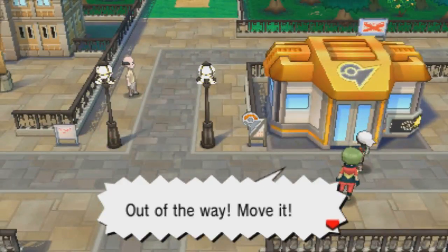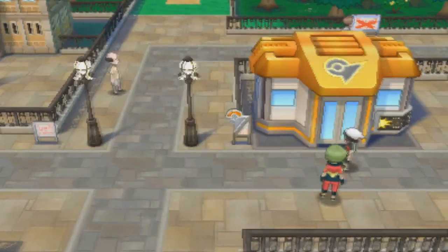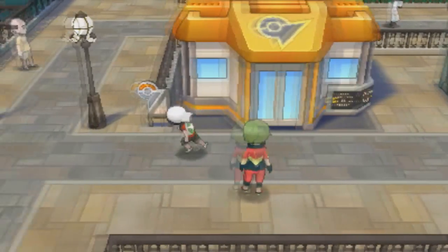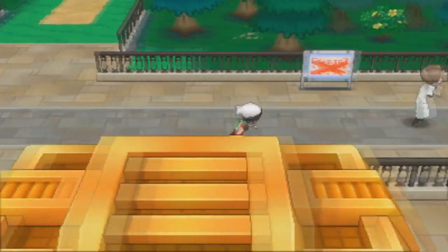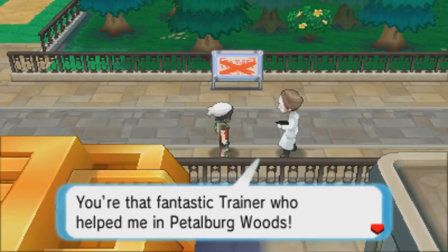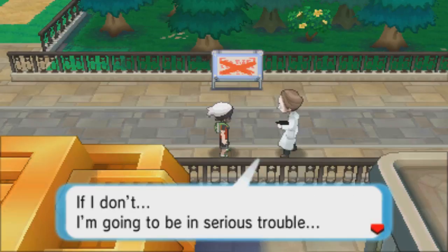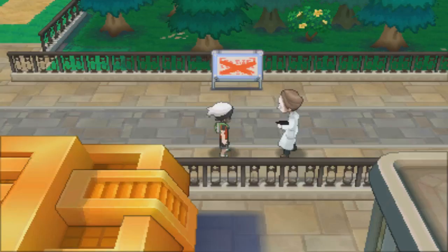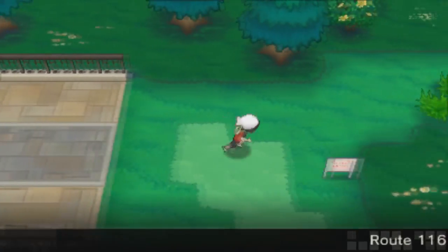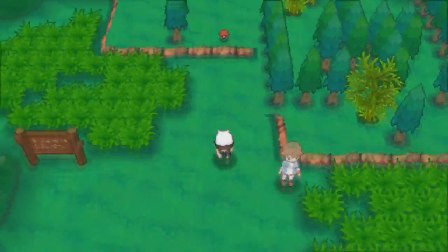A Team Magma grunt comes running from the Devon Corporation and the scientist is like 'get back here with those parts, you hoodlum!' The grunt stops nearby and I go talk to him. The Devon researcher says he was robbed by Team Magma and needs the Devon parts back. Well, you've asked the right guy - I'm going to go get your stuff back from this Magma dude.